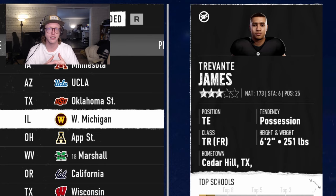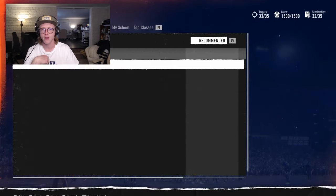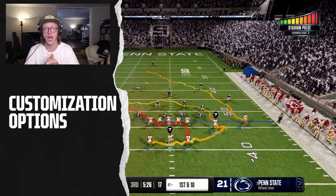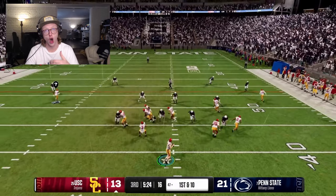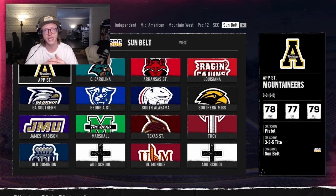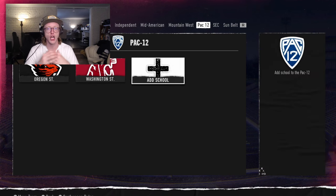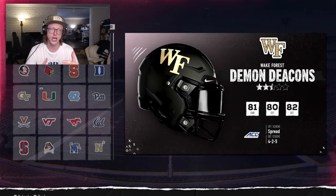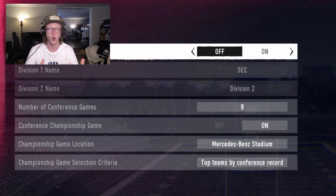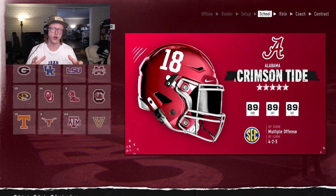The recruit will make their final decision on national signing day. Before diving deeper into each stage, let's discuss how every program and recruit is unique. My School: when talking about 134 different ways to play, it's about more than just on-field gameplay. Every school is graded from D-minus to A-plus across 14 different categories, which comprise their My School grades. These grades define who a program is and what their strengths and weaknesses are. No two programs are the same, and the grades will dynamically change over the course of your dynasty based on school performance and actions.